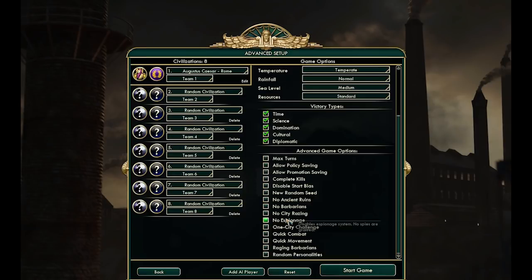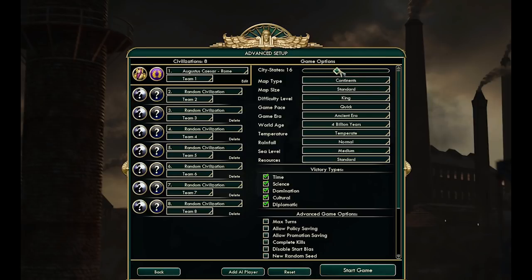Next up is number 6: respect the city states. Under advanced setup you can control the number of city states — I would recommend leaving it at the default. City states are new to Civ 5 and are both awesome and terrible at the same time. They take up precious territory you could use to expand your empire. On the other hand, if you befriend or even woo them into being your ally, they will gift you resources and provide a unique benefit based on their type. As an additional benefit, you will receive bonus votes in the World Congress later in the game. If diplomatic victory fits your playstyle, you will need to befriend as many city states as possible.